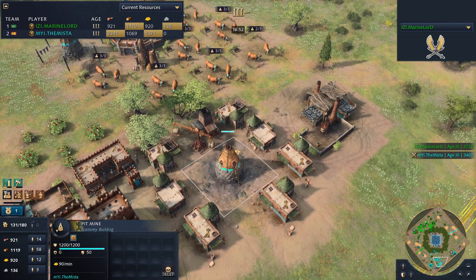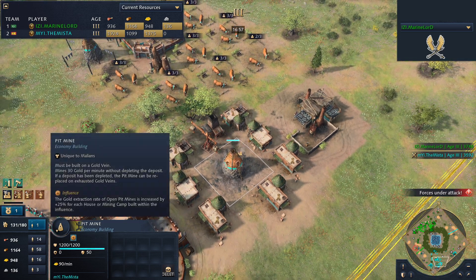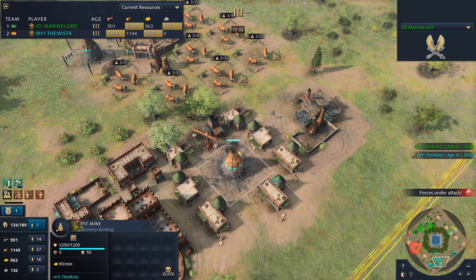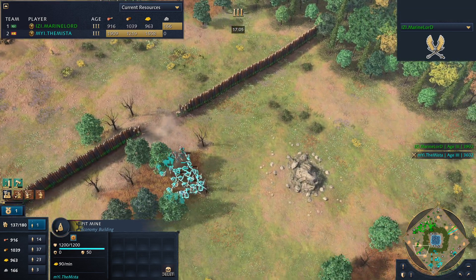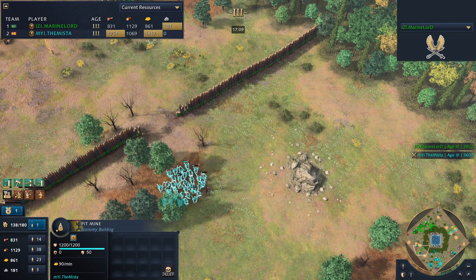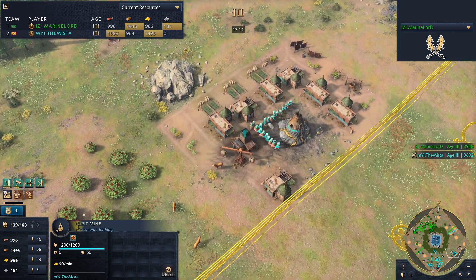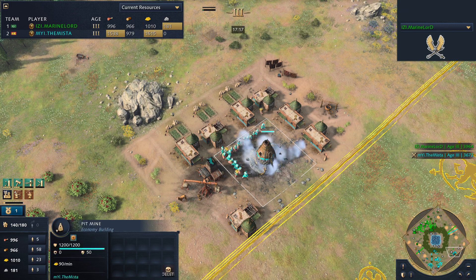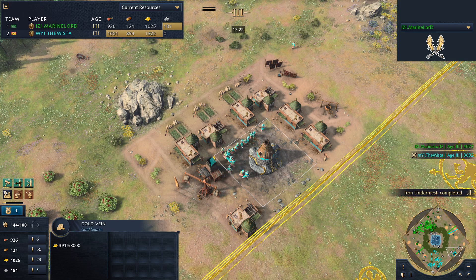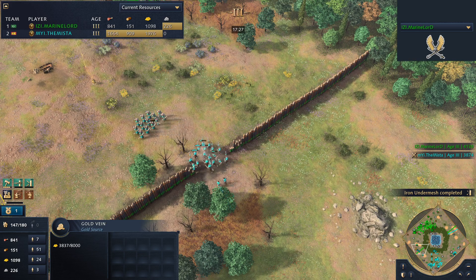Take a look at this pit mine — there's no gold left underneath it, but it's still generating 90 gold per minute. So the pit mine can extract gold passively and infinitely. The villagers still mine the gold too, but it's not a crazy infinite gold where the mine stays full forever — villagers mine out the gold, but the pit stays behind passively generating income. You can see the gold going down because of the villager mining, which makes sense.